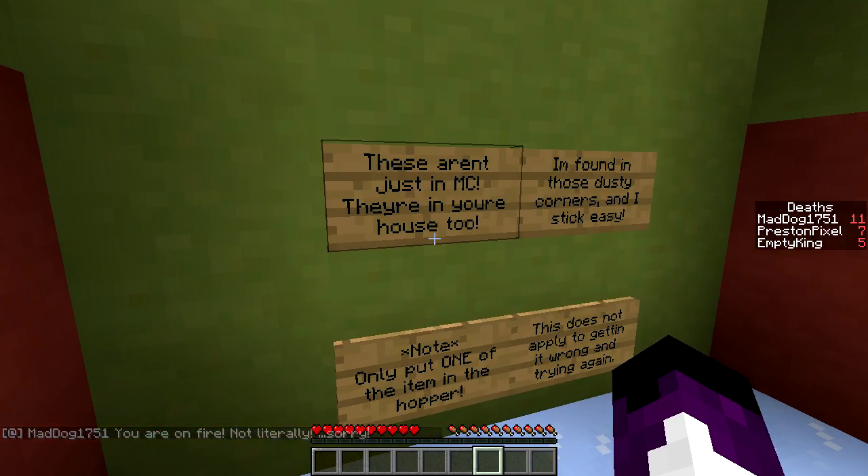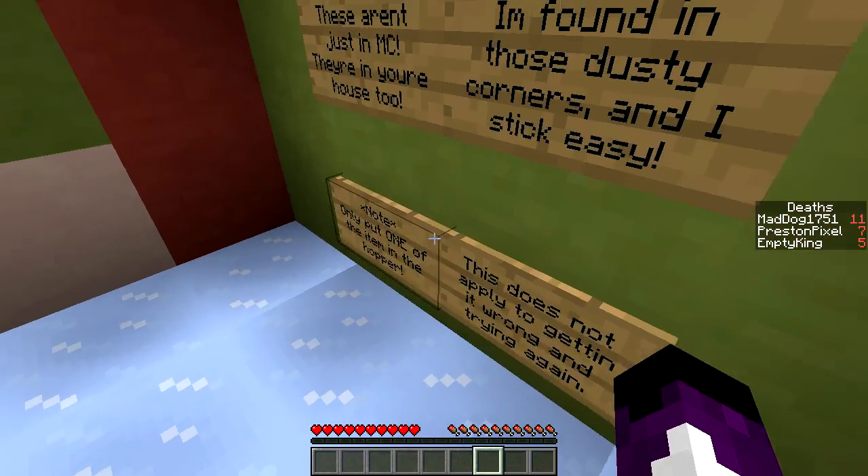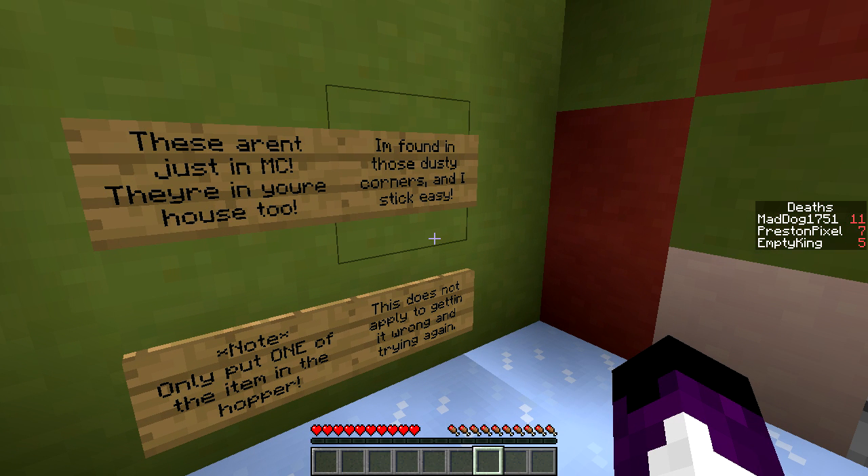These aren't just in Minecraft, they're in your house too. I'm found in dusty corners and I stick easily. Sticks easy... slime? They're in your house too. What sticks easy and is found in corners? Look at the corners. Vines? They're sticky, and found in dusty corners... Cobwebs!